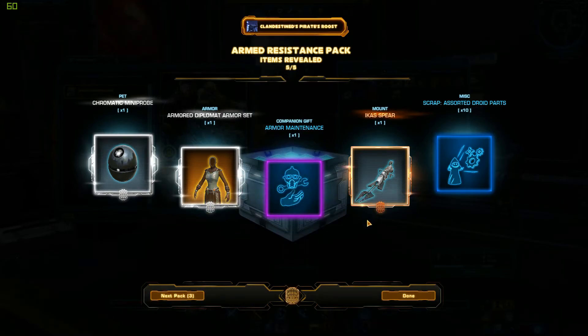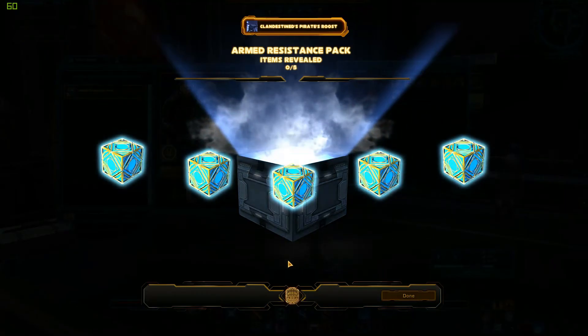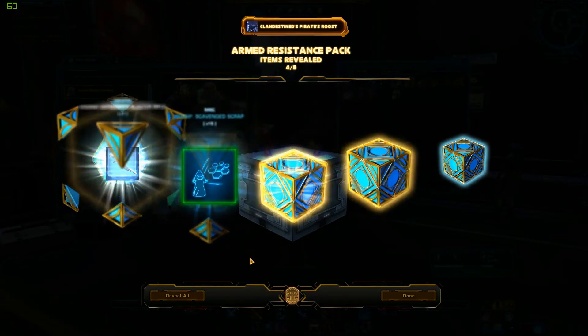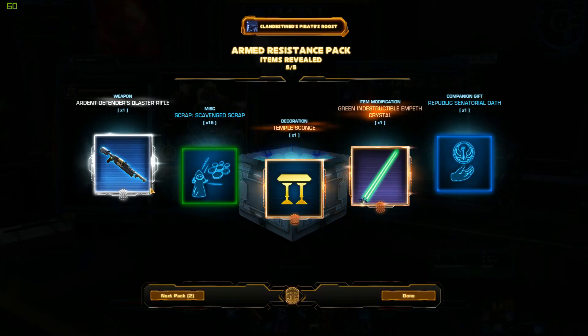Oh, we got a new mount too — I like that one. I got the blaster rifle again. Temple piece — wall medium, wall large. Huh, I'll have to check that one out.